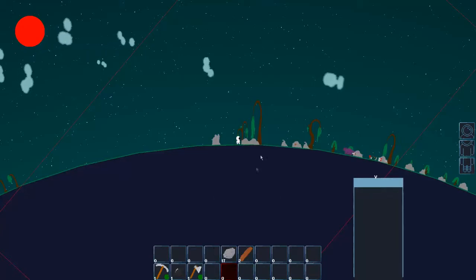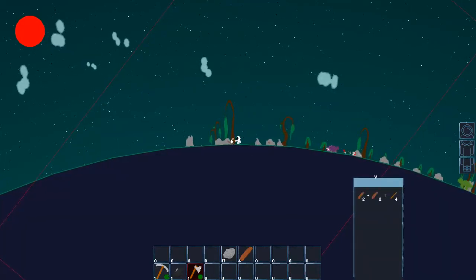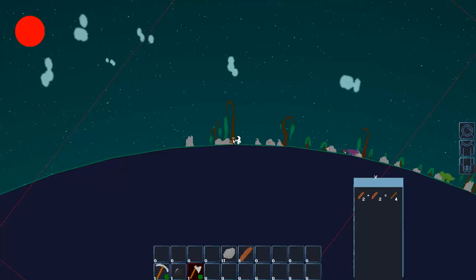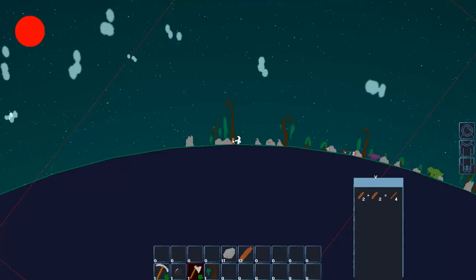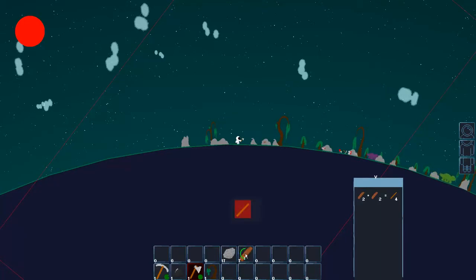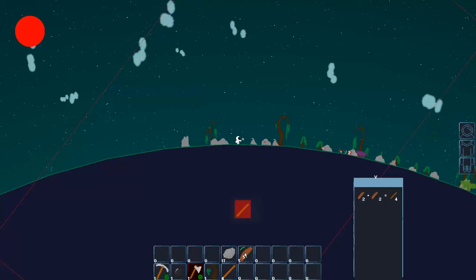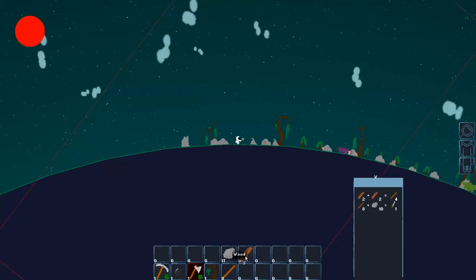You can get a sword or a dagger and start killing some of these guys and getting food, which isn't a necessity yet but it will be. Now I've got stone stored and everything. You can see the crafting system. There's nothing really else to craft right now besides tools, but later there obviously will be. Let's show some of the other stuff with the items I dropped in the beginning.